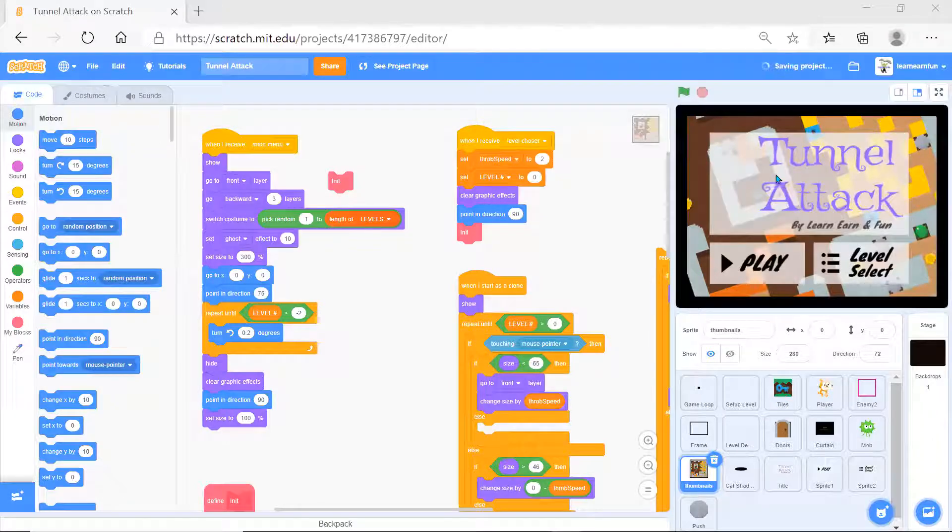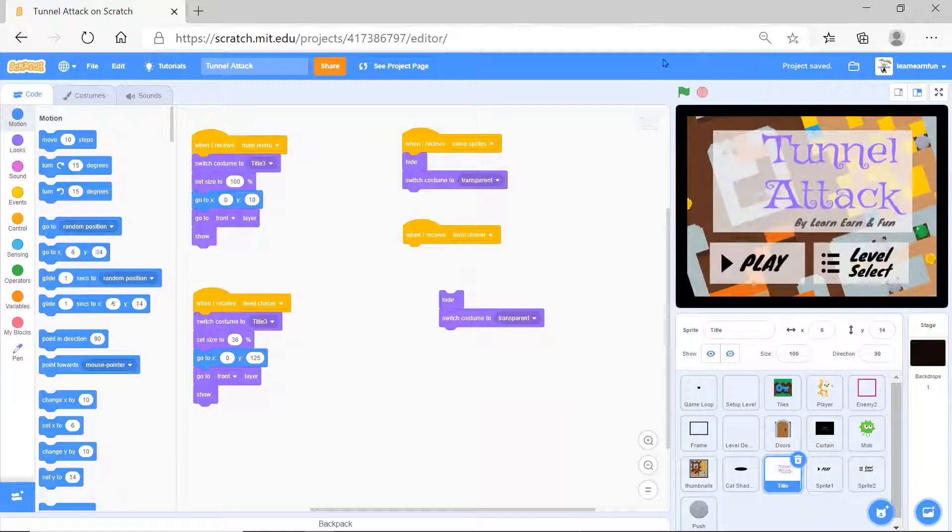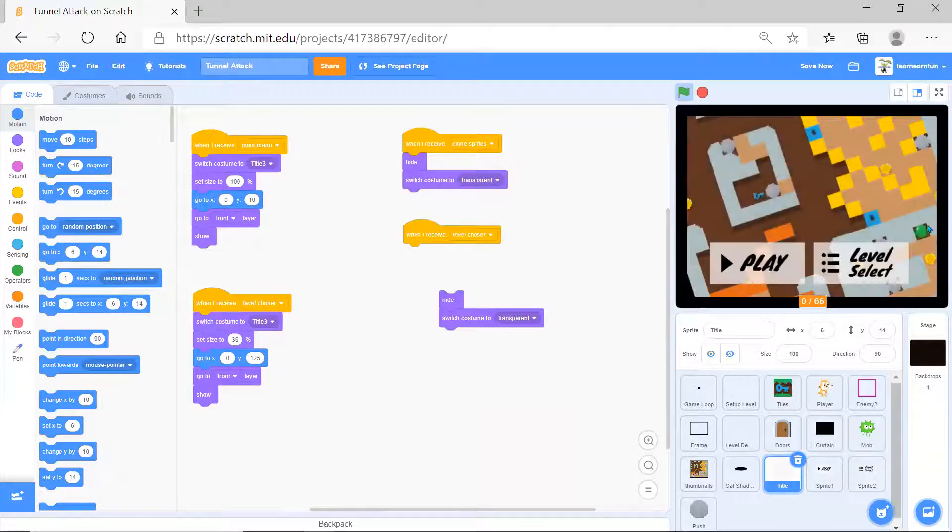Hello guys, today I'm going to tell you how you can make a tunnel attack game. So the tunnel attack game works like this - when I click play, it comes here.